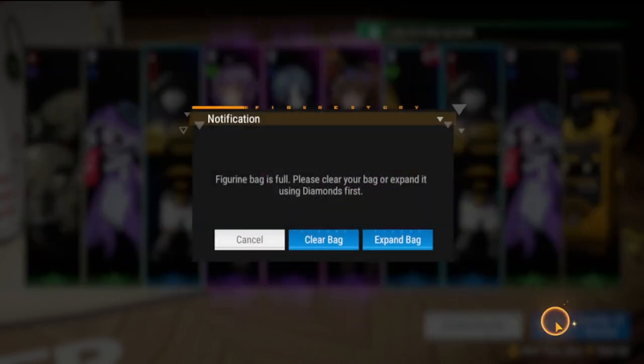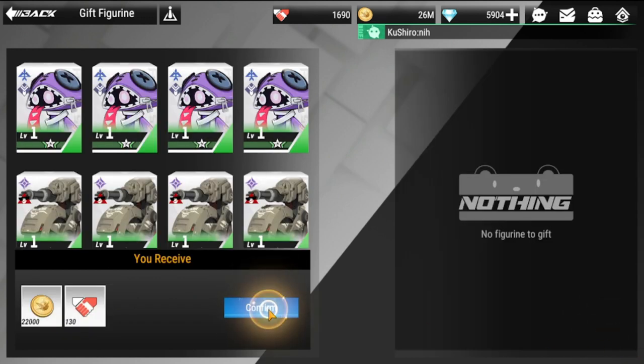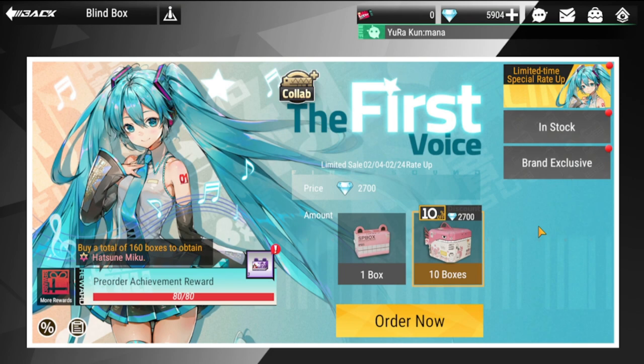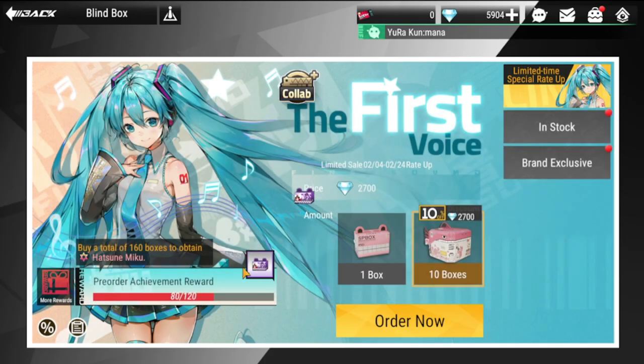So we're down to three 10-summons, now down to two. Clear bag again. Down to two more 10-summons. Going to claim this first. Hopefully I could get another copy of her — please, please, please! I really want to use her.